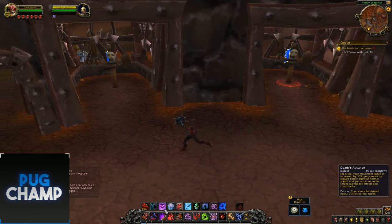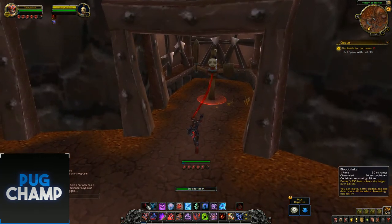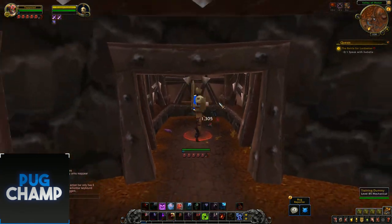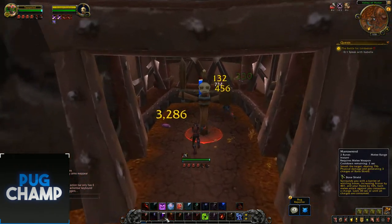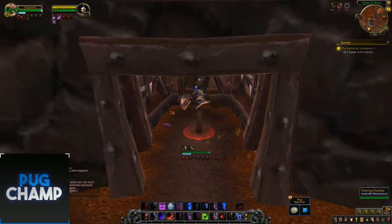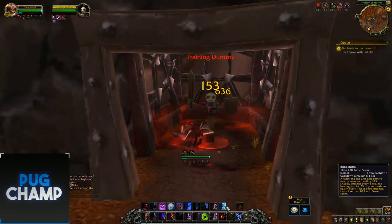So to start, before you pull you want to pop Dancing Rune Weapon, use Blood Drinker, then start using Blood Boils and then Death Strikes after that. You also want to make sure you have your Bone Shield stacks up all the way to 15, and that you've got a few stacks of Hemostasis before you start using Death Strike.